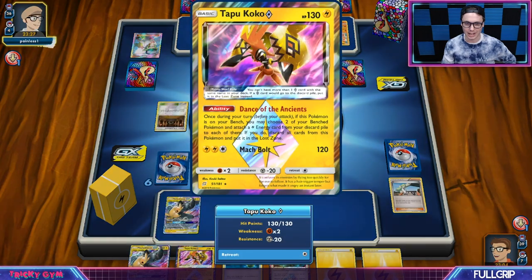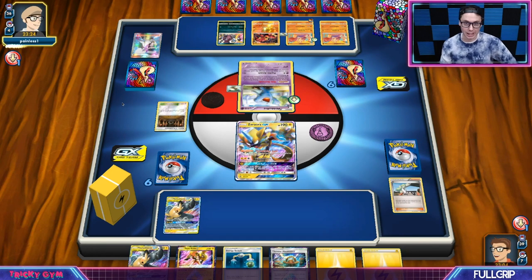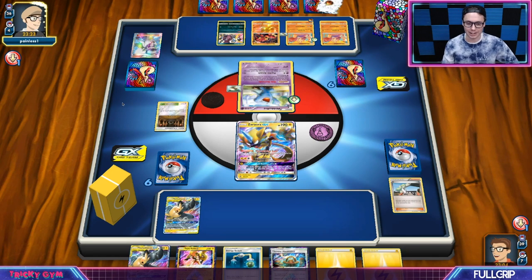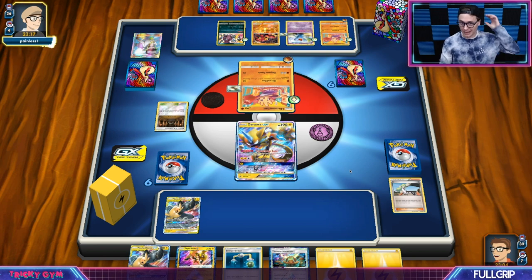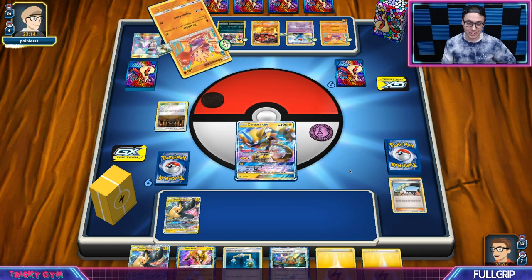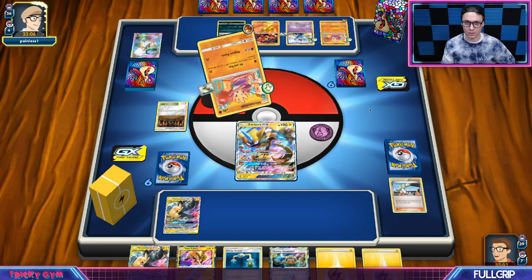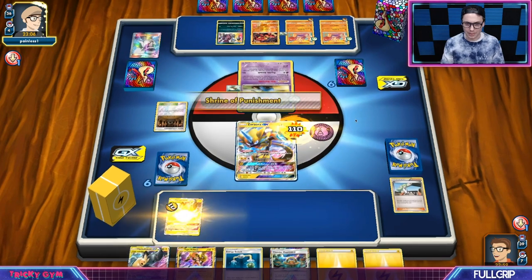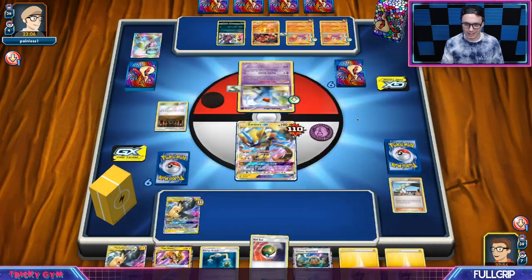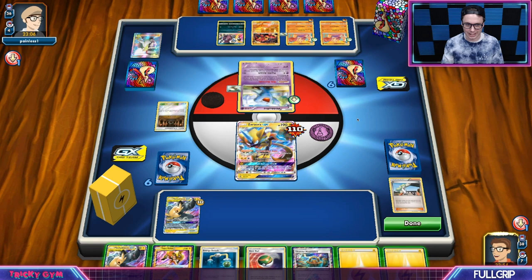We could try to attack with our Tapu Koko, but that's not good either — the Tapu Koko is just going to get knocked out in one hit. We're dealing about 100 damage to the Zeraora. Walls could be a thing. I think this is a fun strategy, definitely unique. 100 damage, Wobbuffets, Shrines — the whole nine yards — it's just a complete disaster for myself.